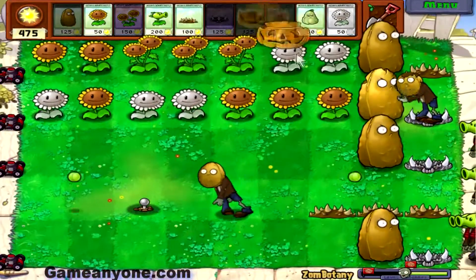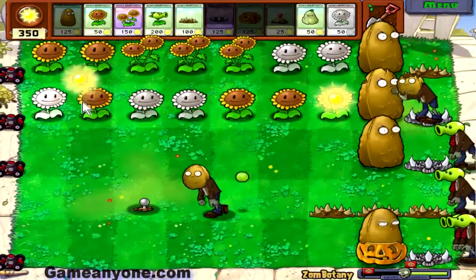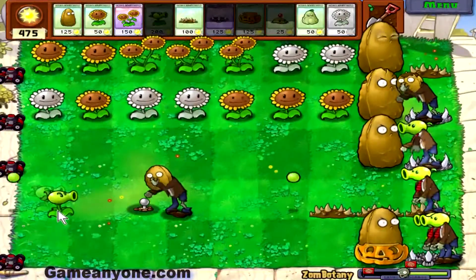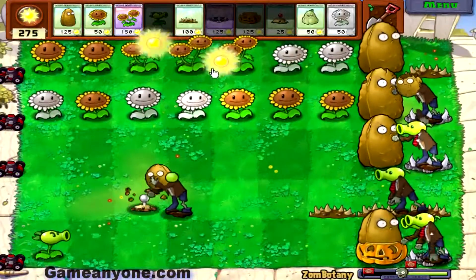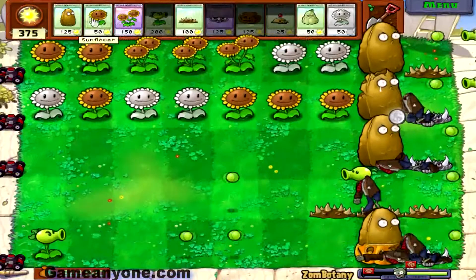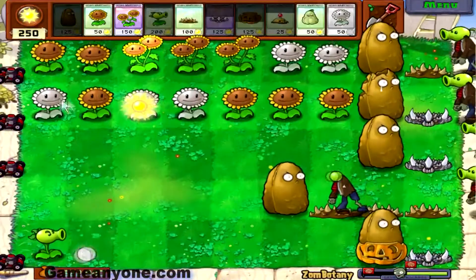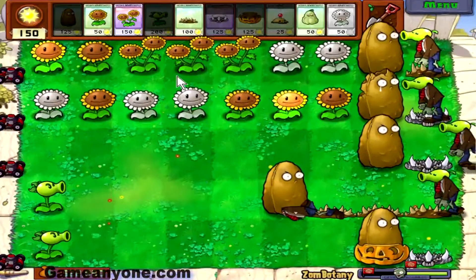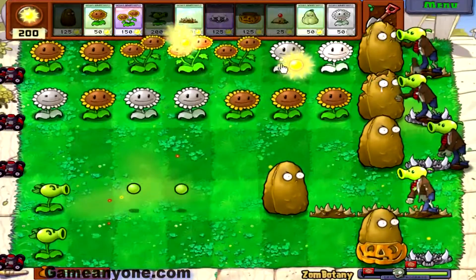If you've gotten this far, you've pretty much beaten the level. Just put some pumpkins around the tall nuts just to make them feel better. And then, of course, put the repeaters — that's what it is — the repeaters behind the tall nuts. Because putting them in before, they would have gotten killed.